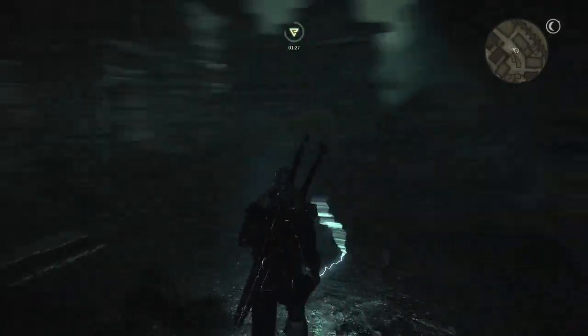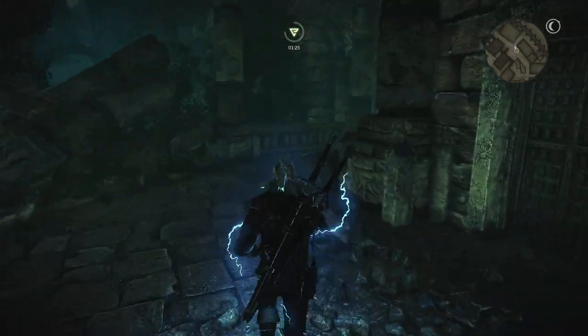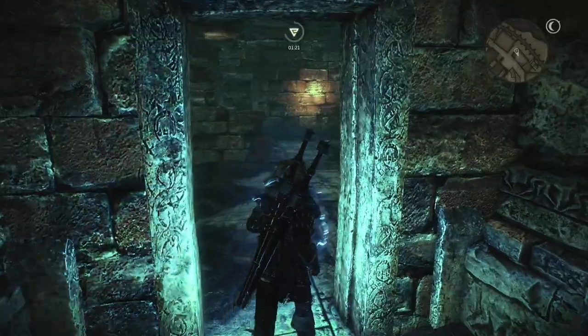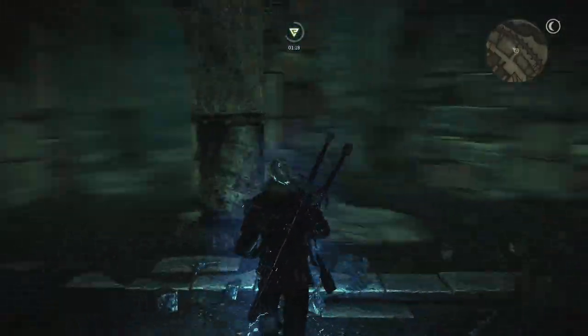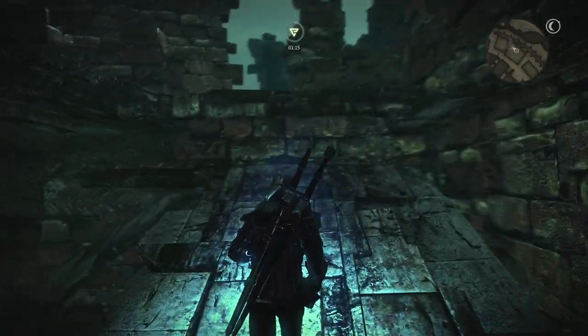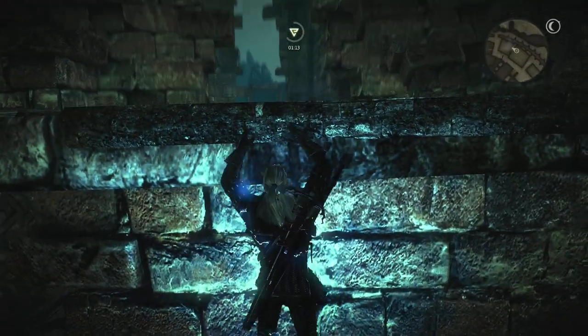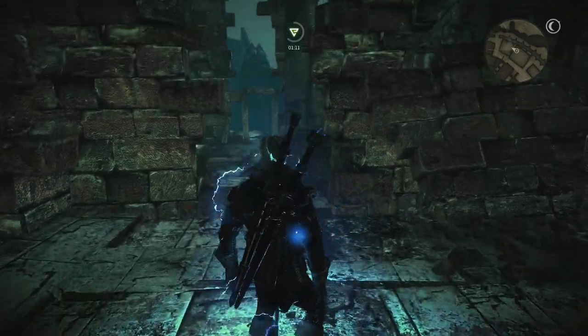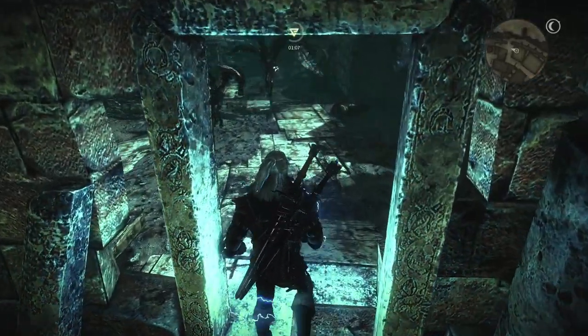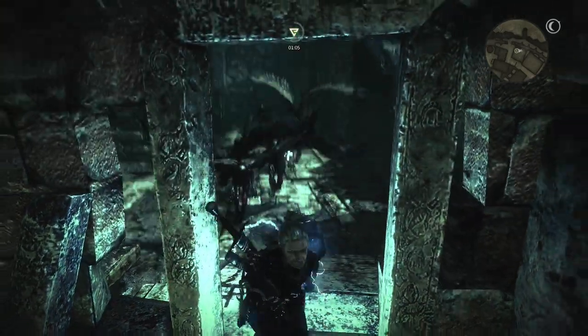Directly up from these is the next set of enemies we can face. This is like a little bar in here — it's kind of strange, people playing nice in between all these monsters. Head up the ramp; this is accessible from another area as well. Through a little door just here, and we have another set of harpies.